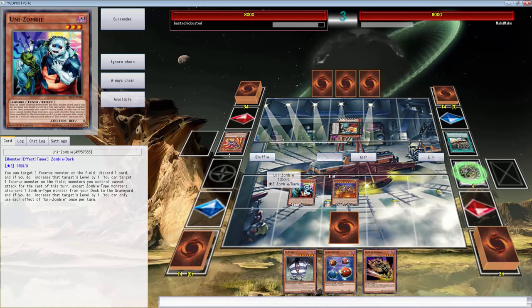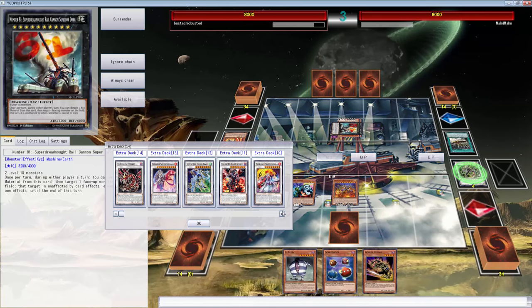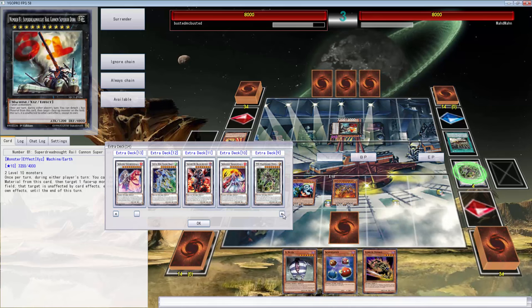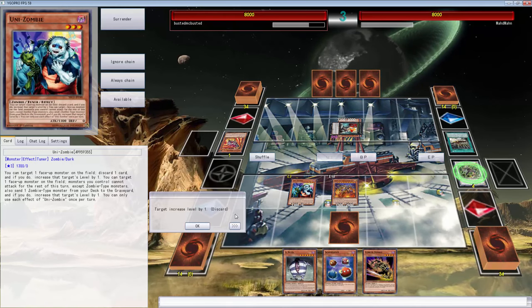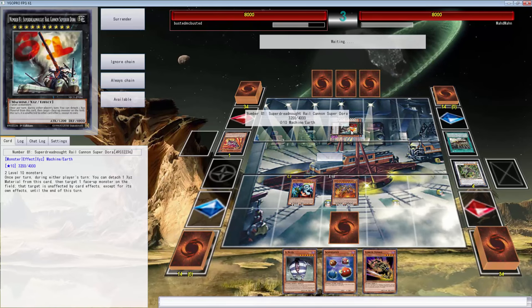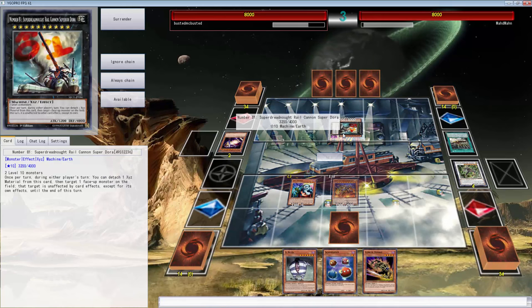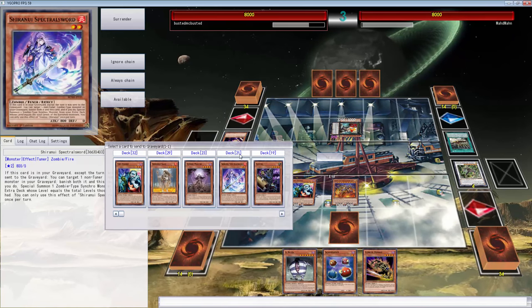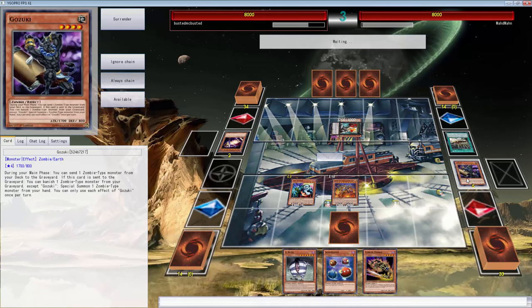Here we go — we can push a lot of damage. What we can do is go Ill Blood Turbo. I don't think that will work... actually yeah, we can do the same thing and end up with a very big board. So that's what we're gonna do. We're gonna end up with a very big board and be able to attack over this. That was the dumbest thing you possibly could have done — now I'm going to OTK you. We don't want to use Gozuki's effect; it does not have to send.